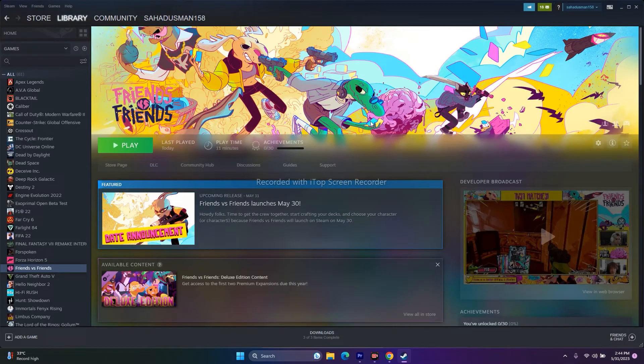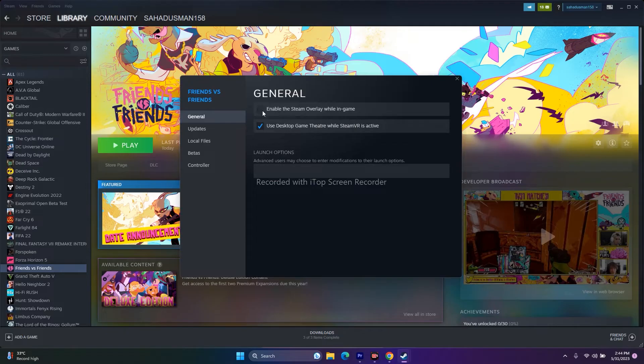Disable the Steam overlay: right-click the game in Steam, go to Properties, and make sure the Steam overlay option is deselected. Also in Launch Options, try adding the command -dx11 and launch the game. If DX11 doesn't work, change the command to -dx12 and try again.